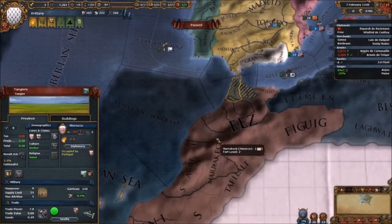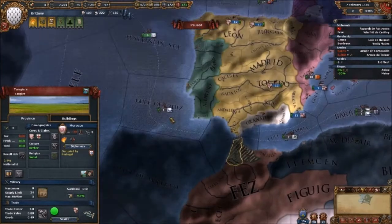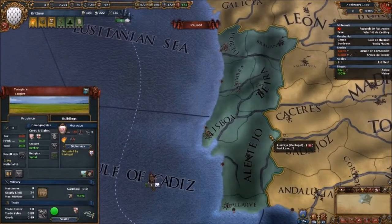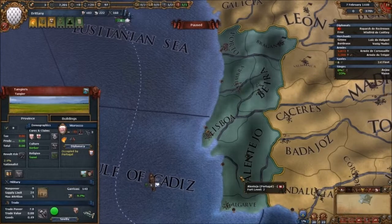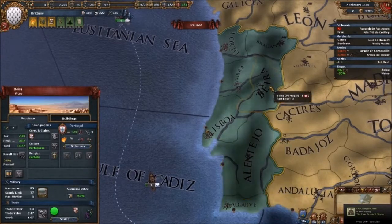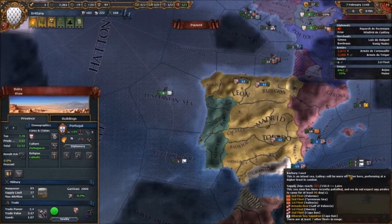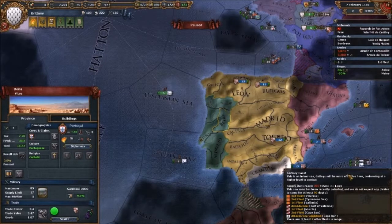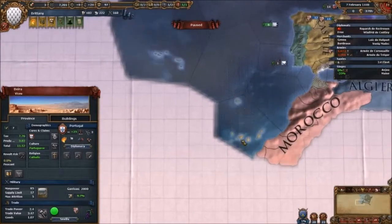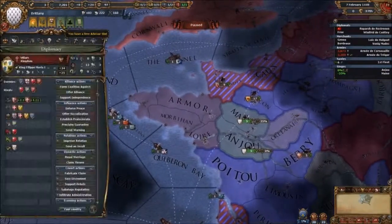Morocco is an African country so they should not be winning against the Europeans. They invaded most of Portugal — I think they took Algarve and a couple of others. It was Moroccan, which is very interesting. I think Castile invaded Portugal after that because they were just too weak. That's Castile's Canary Isles by the way.